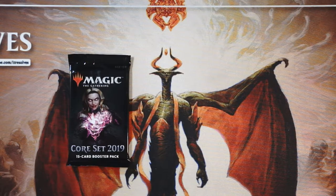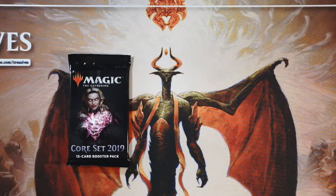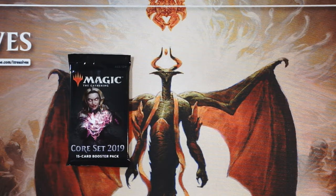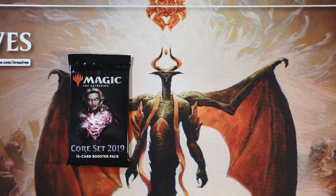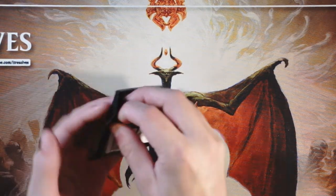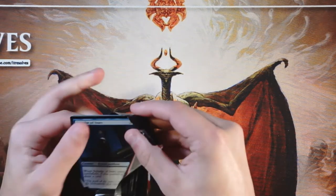What's going on guys and welcome to another episode of the Crack-A-Pack series. Today we are opening up a pack of Core Set 2019. Obviously not the latest installment in the Core Set but the one just before that, and there are a lot of really cool cards in this set. We are going to draft as we go through this and hopefully figure out what our pack one pick one will be.